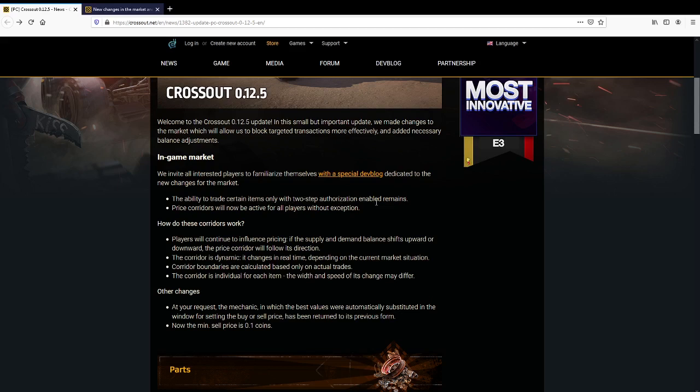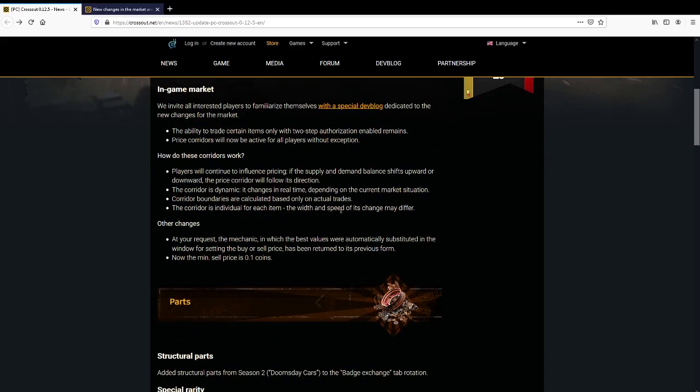The ability to trade certain items with two-step authorisation enabled remains. I've had two-step authorisation for well over a year, so that's no skin off my nose. And if you don't have two-step authorisation, you probably should. Price corridors will now be active for players without exception. What's a price corridor? How do these corridors work? Players continually influence pricing. If supply and demand balance shifts upward or downward, the price corridor will follow its direction. The corridor is dynamic, changing in real time.